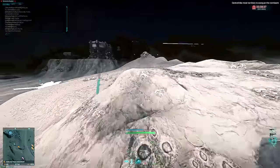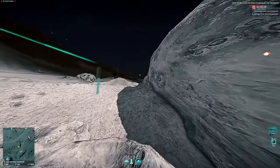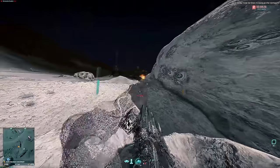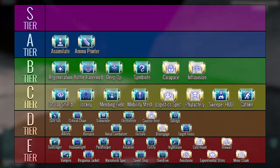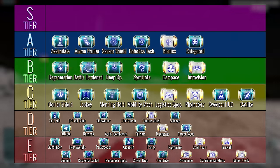And with that, we now arrive at A tier — quite literally the A game. The implants that you should aim to earn, the implants that you should aim to upgrade, and the implants that when you do own become absolute pillars of your loadouts in the endgame. In the A tier we have Assimilat, Ammo Printer, Sensor Shield, Robotics Technician, Bionics, and Safeguard.